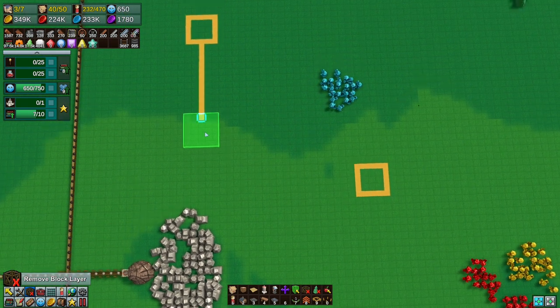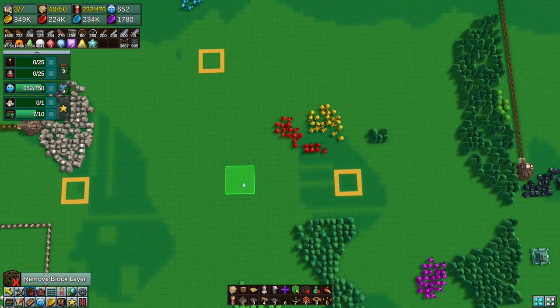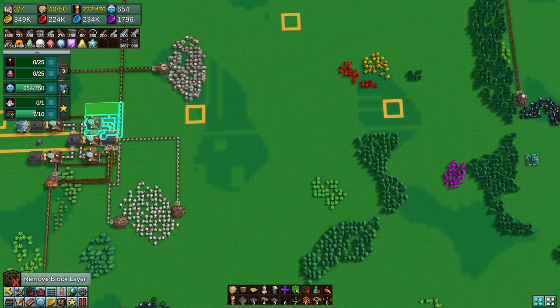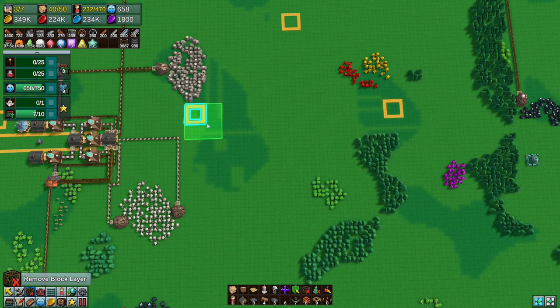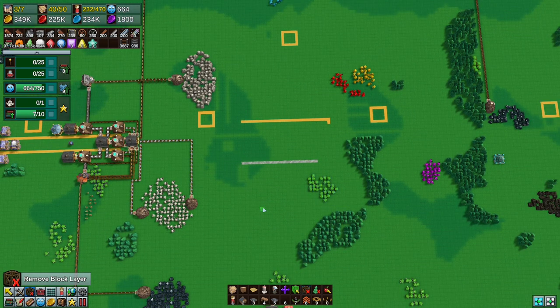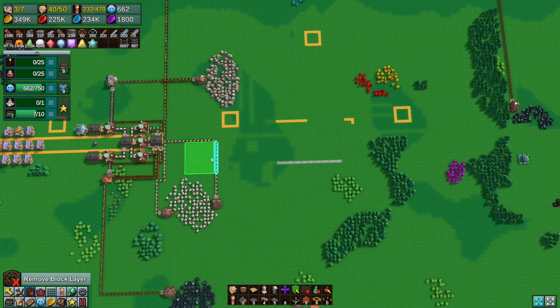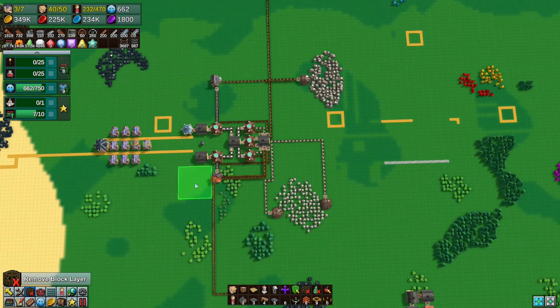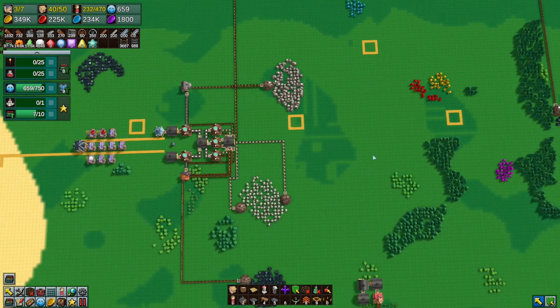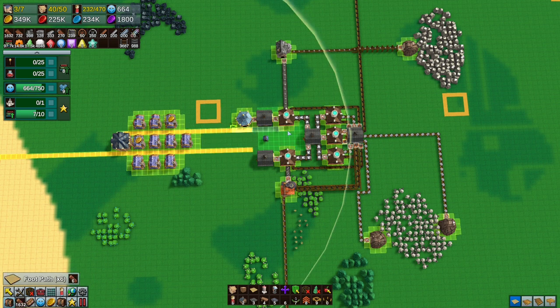Here's something useful: when using the remove tool, you can increase its size. If you click on plain ground it will delete everything. But if you click on an item — say a road — and drag over it, it removes that road and others like it. However if you start on ground and drag onto a road, it doesn't remove it. So if you start on a road, the tool will only remove roads and not other items. You can mass-clear things without worrying about deleting your entire town.